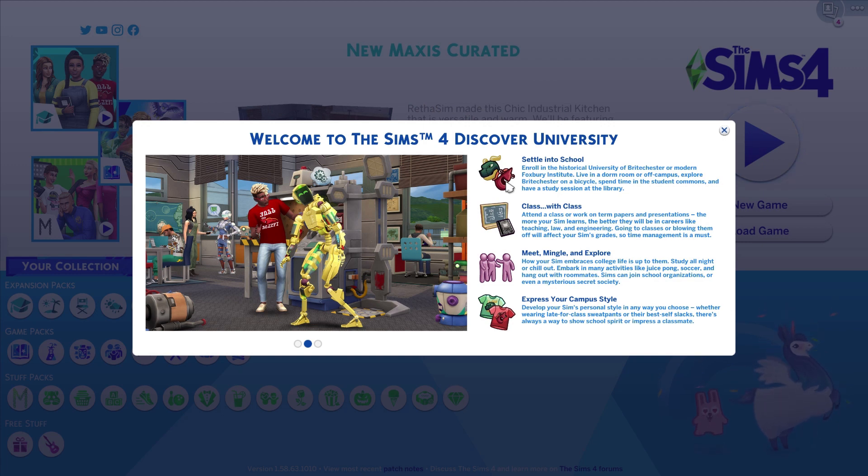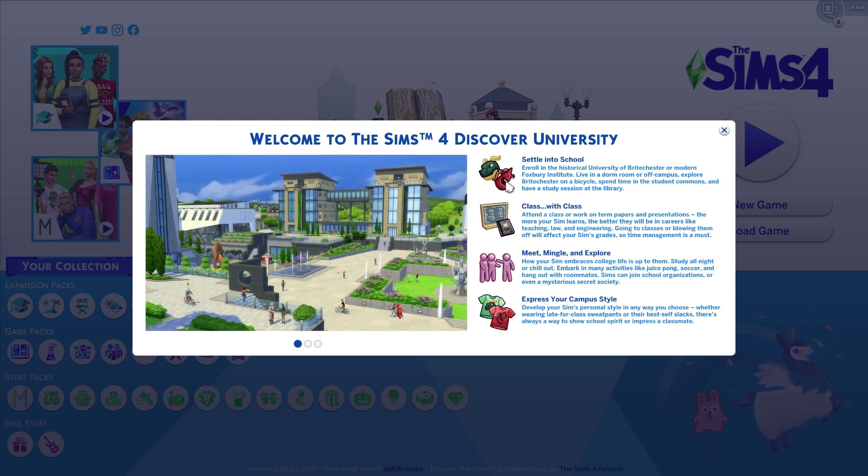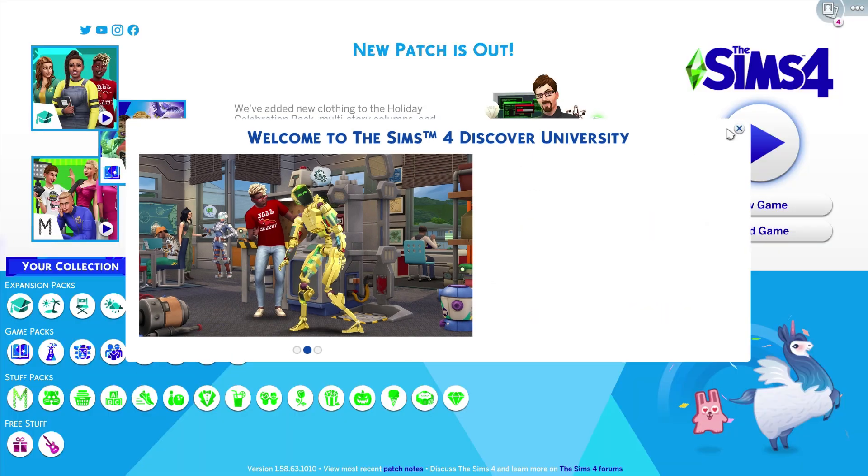Going to classes or blowing them off will affect your sim's grades, so time management is a must. Then we have 'Meet, Mingle and Explore' — how your sim embraces college life is up to them. Study all night or chill out, embark on activities like juice pong, soccer, or hang out with roommates. Sims can join school organizations or even a mysterious secret society. Finally, 'Express Your Campus Style' — wearing late-for-class sweatpants or their best slacks, there's always a way to show school spirit.